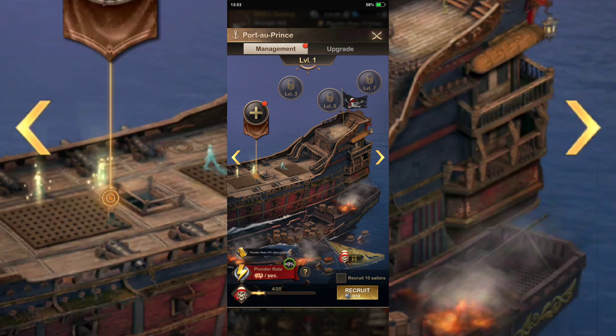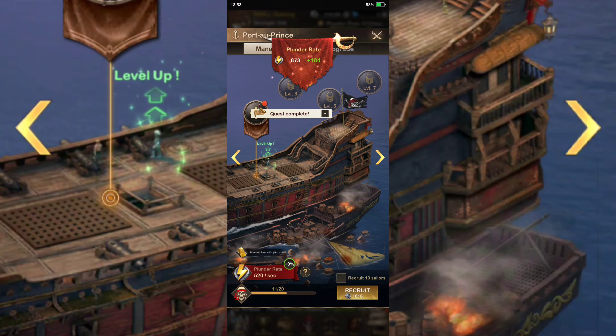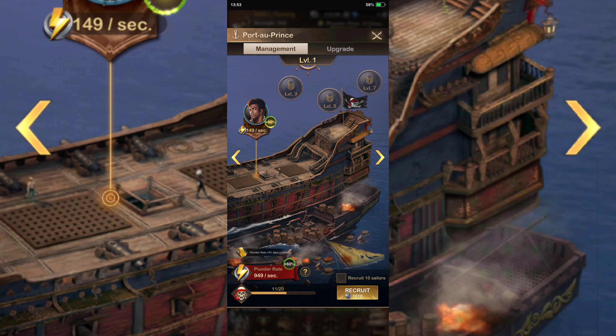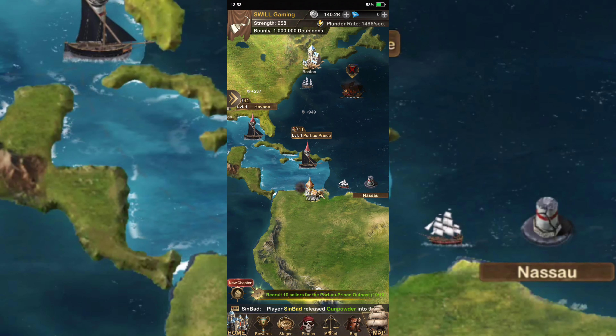We need to recruit ten sailors for Port of Prince, so let's go ten times. We always do more than whatever we need. We can assign him — plunder bonus: when assigned to an outpost, silver gain is plus 60 percent, outpost outcome is plus 60 percent. We'll take all that stuff. That one is set.